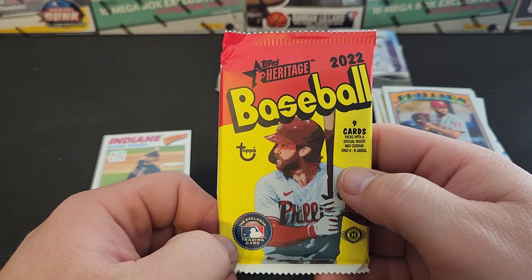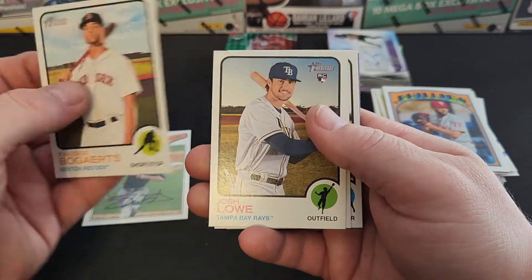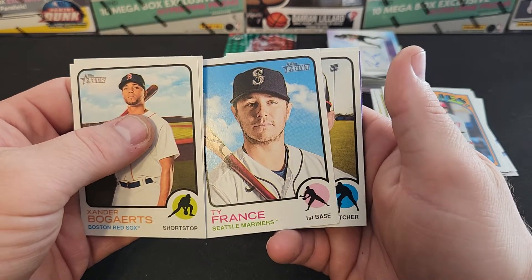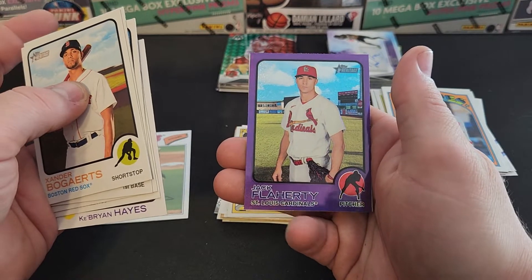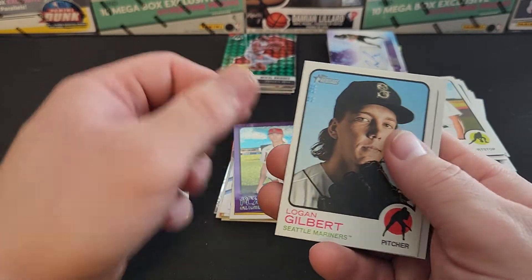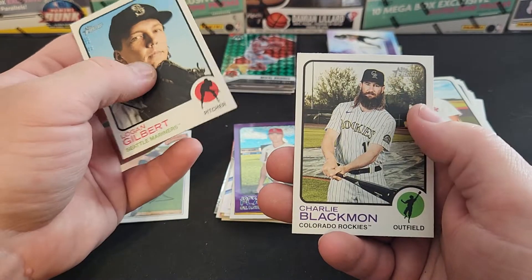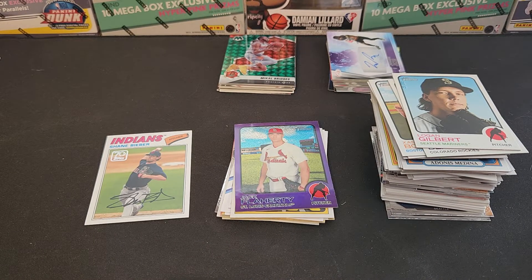This is our 2022 Heritage baseball — last pack. What do we have? Bogaerts, Josh Lowe, Ty France, John Means, Sean Murphy. Oh, we got something shiny! Brian Hayes, Jack Flaherty — the shiny one. Logan Gilbert and Charlie Blackmon. Well, nothing really big, but I still enjoy opening their boxes. A lot of baseball this time — probably because it's October. We'll probably get more football in the next few months. Let me know what you think YouTube. This is the Modern Three-Sport Platinum Box, it's about sixty-one dollars. Thanks for watching!